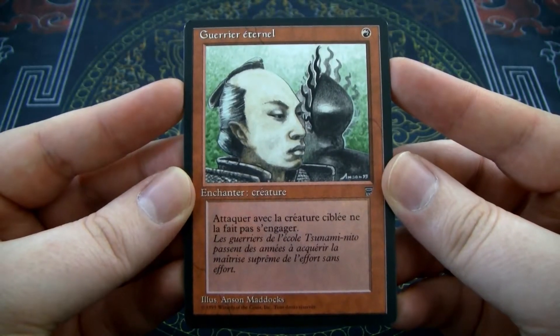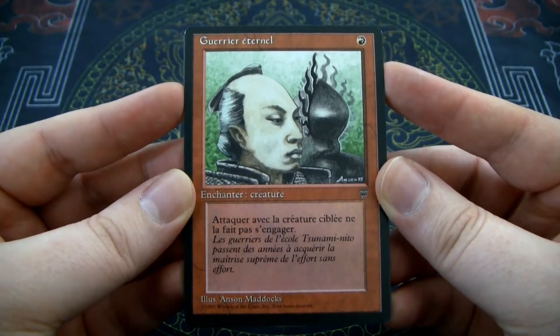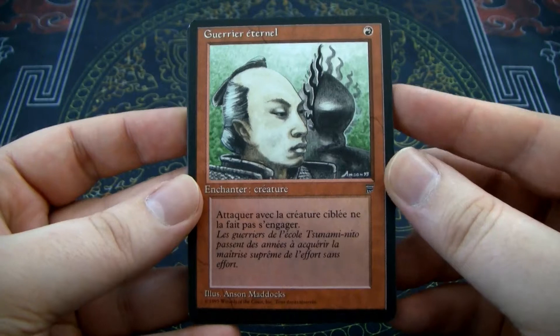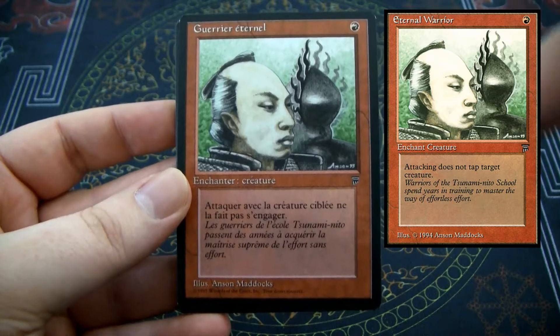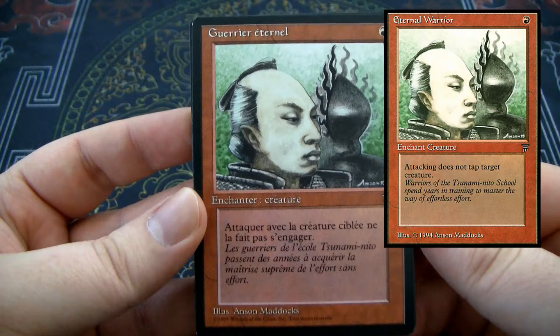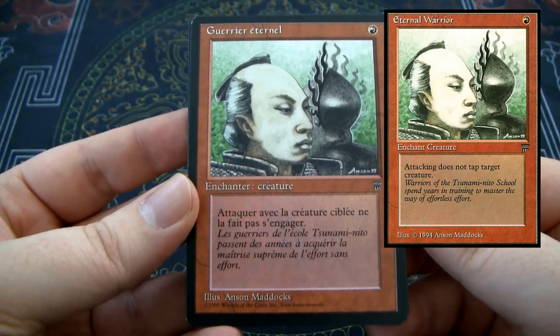So here's our first card: Eternal Warrior. I will name the cards that I know by heart, and I will have, as always, an English version of the card right here. This card is a creature enchantment for one red, and I believe it gives the creature Vigilance — attacking does not cost a tap. Good old Anson Maddox art.